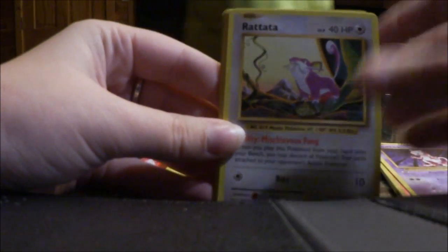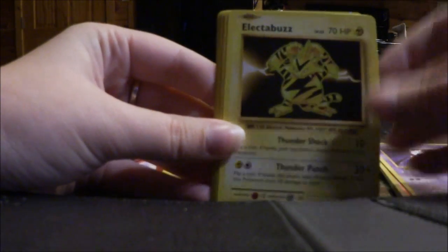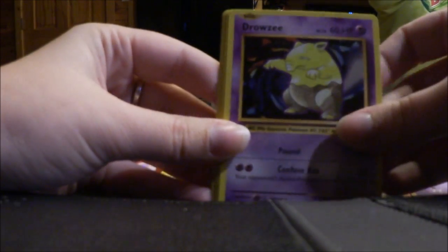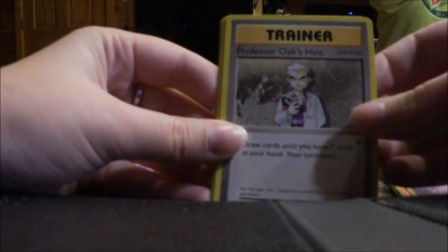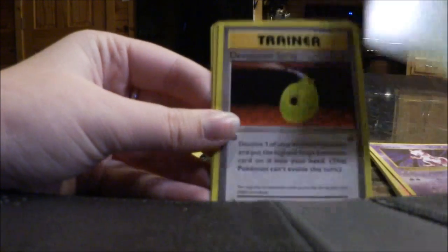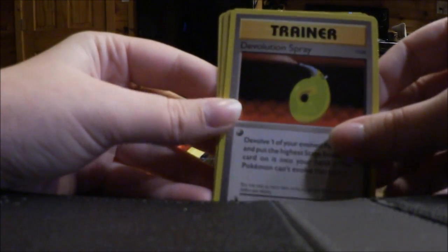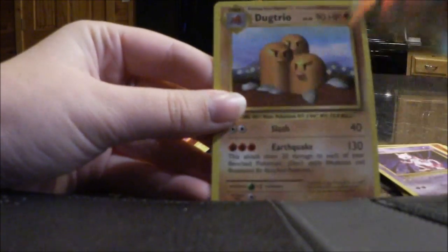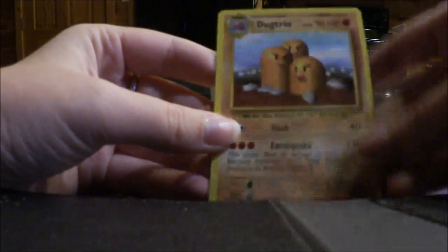So we've got Growlithe, Rattata, Electabuzz, Magikarp, Drowzee, Trainer Professor Oak's Hint, Metapod, De-Evolution Spray, a Reverse Holo Magnemite, and a regular rare Dugtrio.